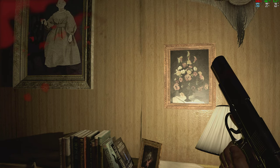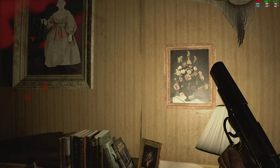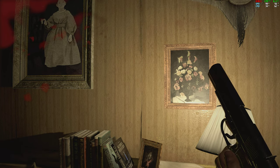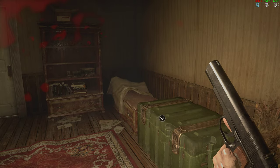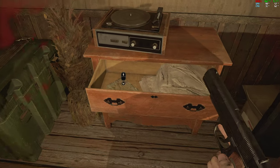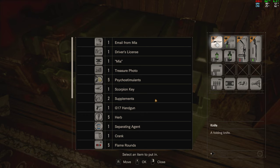Hello everyone, and welcome back to what I believe is part 17 of my Resident Evil 7 playthrough. I don't remember — we had to go find Lucas and we needed to find key cards. I think we have one of them in here.